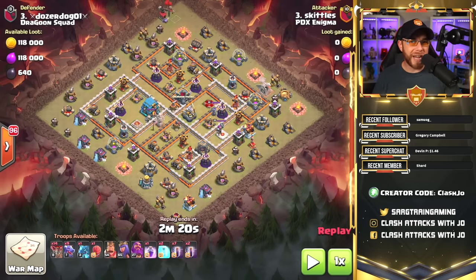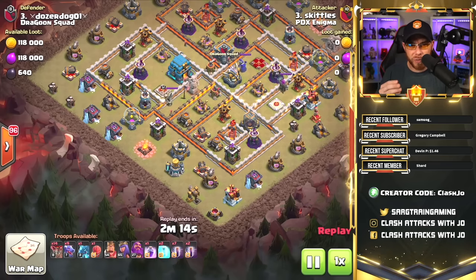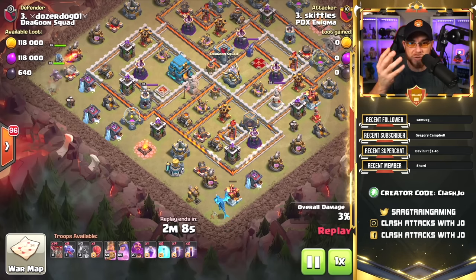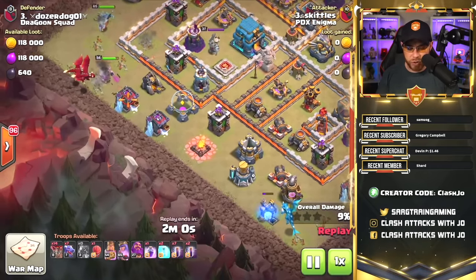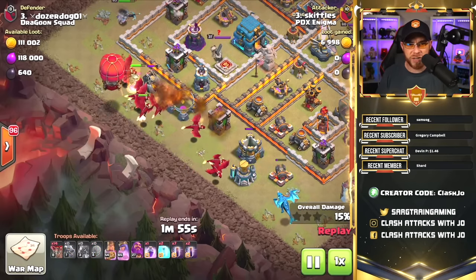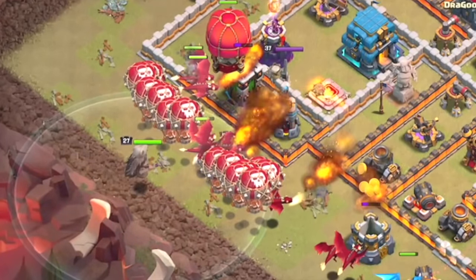Now let's look at the Grand Warden in air mode in a Town Hall 12 versus Town Hall 12 attack — the same approach would apply for Town Hall 11. With the Grand Warden in air mode, you want him to stay with your balloons and protect them. With this replay you'll really get to see the effect of the Life Aura with the balloons — you can watch the balloons light up. We get the heroes placed, an Electro Dragon on the other side doing some funneling, then all the dragons drop followed by a Stone Slammer working toward the town hall.